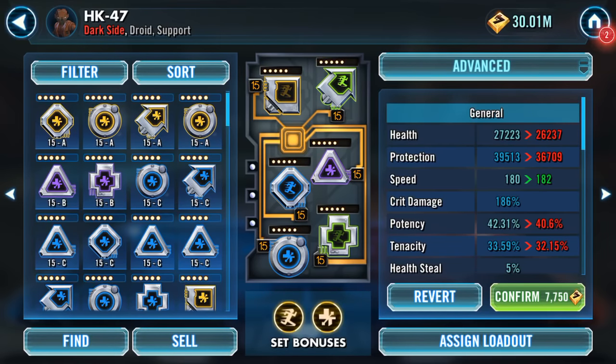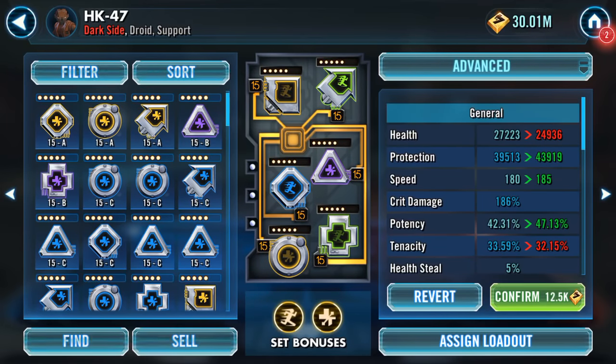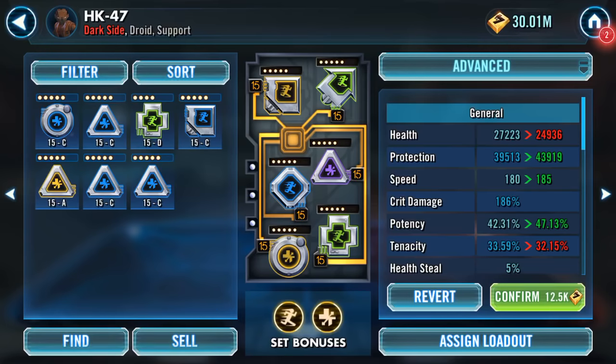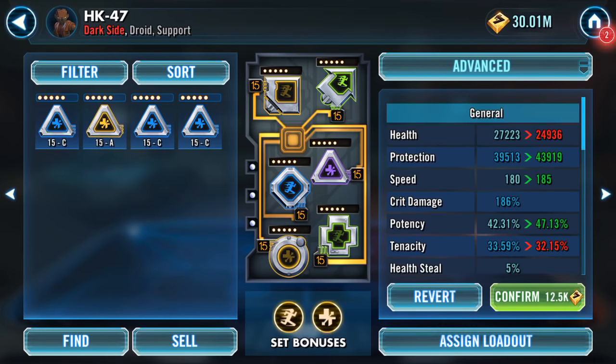Switch that over to health — let's see what I've got. Wow, 13 speed and 6.5% potency — I like that one. Crit damage — he does do the crit damage, so I'll still go crit damage. That one loses a bit of crit chance — 8 speed — but 5% potency though. You know what, I'll leave that as is.